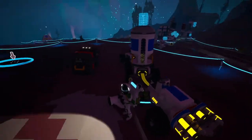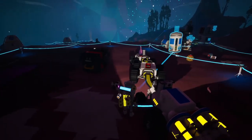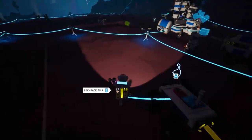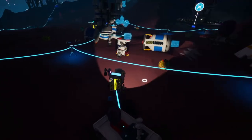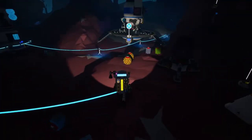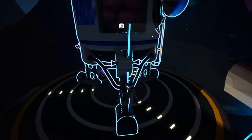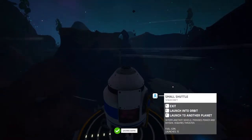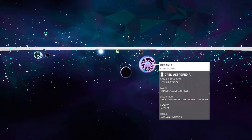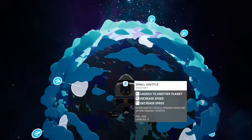Here we are returning to base with a few important resources. A great thing about the vehicles — the tractor trailers and the large ones — is you can't take fall damage while you're in them. So if you drive a large rover off a cliff, just don't get out once you've landed. Not so true with the hoverboard — I have found out the hard way that the hoverboard will kill you if you land too hard.